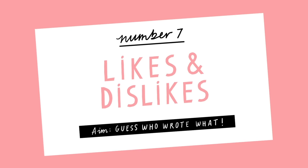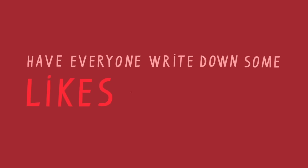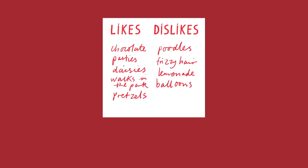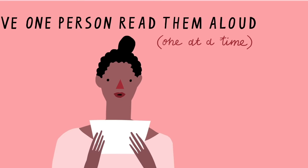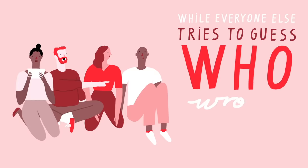Game 7: Likes and Dislikes. Have everyone at the party write down some likes and dislikes on a sheet of paper. Collect the cards and have one person read them aloud, one at a time, while everyone else tries to guess who wrote what.